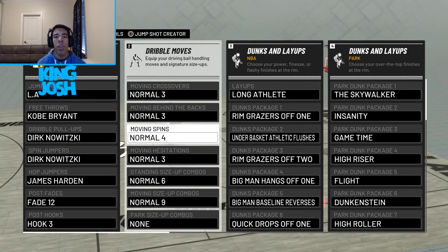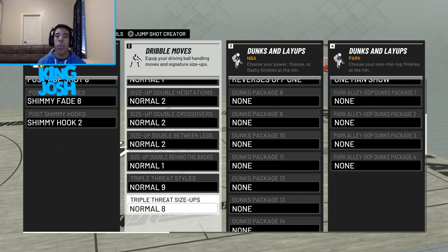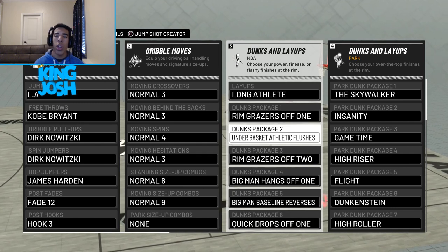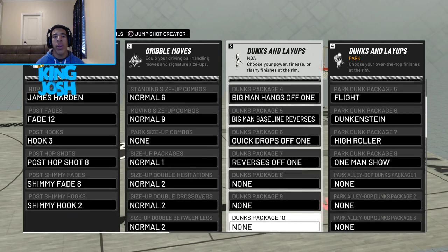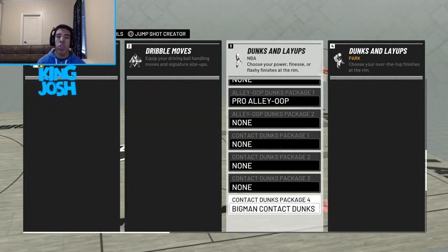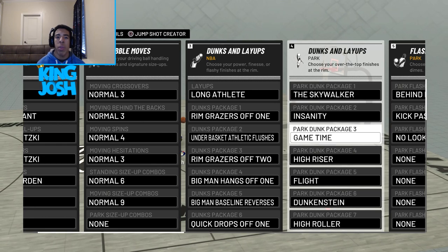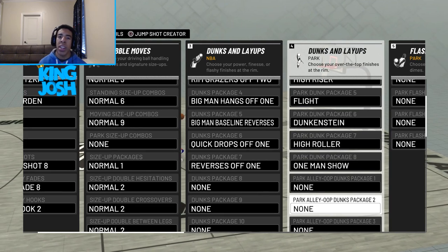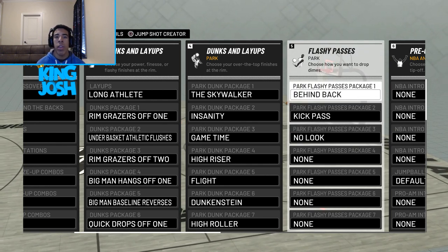I'm going to scroll through my dribble moves — you can pause the video to check those out and watch my gameplays to see me using them. For my dunks, the under-the-basket athletic flush has one bad cockback animation but the rest are crazy and it's hard to get blocked. I also have big man contact dunk packages, pro alley-oop finishes, and I somehow have park dunks on this build — I only bought them a week or two ago because I had no idea I could get them. These are the three flashy passes I have equipped.